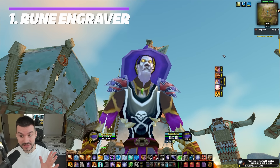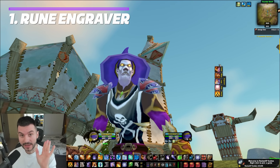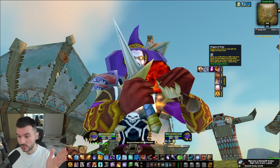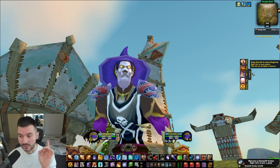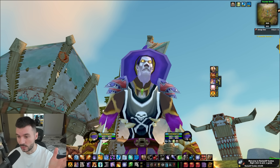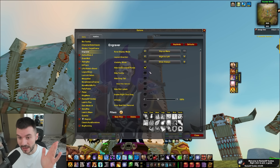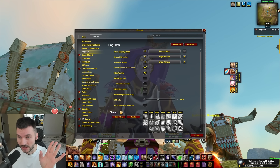The Rune Engraver was developed specifically for Season of Discovery, and it's a quality of life game changer. It allows you to organize and swap your runes with a single click of a button — like this. You just choose the chest one, click on something, and it swaps automatically. On top of that, you can drag it wherever you want.